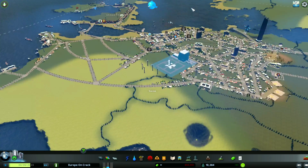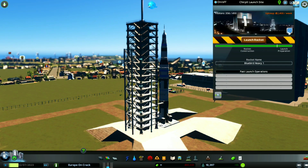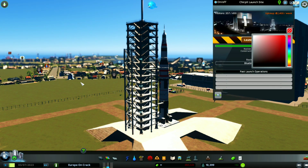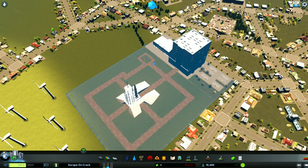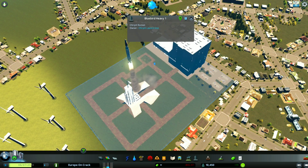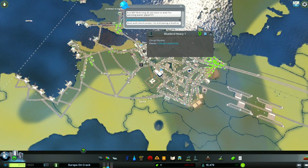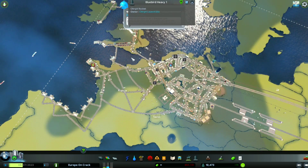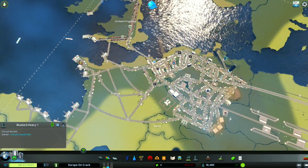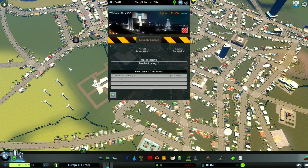Our rocket is ready. I think this is our ChirpX launch site — we will launch the glorious rocket into space. What color should it be? It should be red for our glorious communism in Europe. And we will launch this glorious rocket to the stars. Three, two, one — we officially have liftoff. Our glorious rocket is going into space. The Bluebird Heavy One shall make it to Mars. The people are very pleased at our rocket launch. Can these rockets blow up in this game? It would be kind of interesting if they could. But the Bluebird Heavy has officially made it to space. It's a glorious day for the people of this polluted village, and it will forever be remembered as the day we took our brave people to Mars.